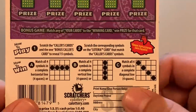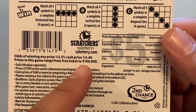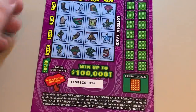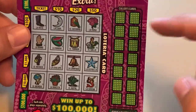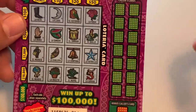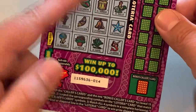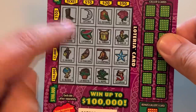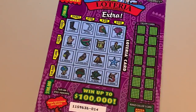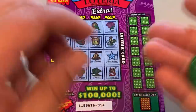We'll start with ticket number 14. Odds on these are 1 in 5.40 for a cash prize. If you've never played Lotería before, you're basically looking to scratch these and match the corresponding picture. Up, down, left, right, diagonal wins you prizes. The top prize is diagonal right here. The $5 one used to have two diagonal prizes, but it's just the one.